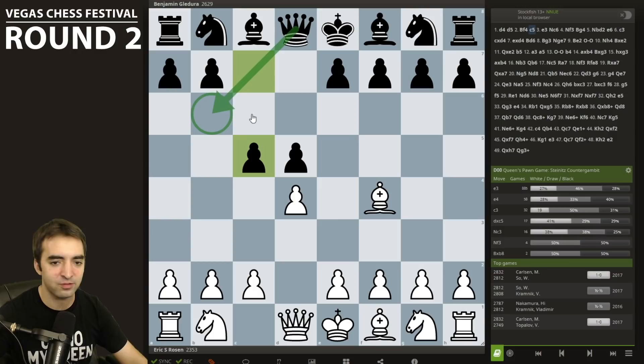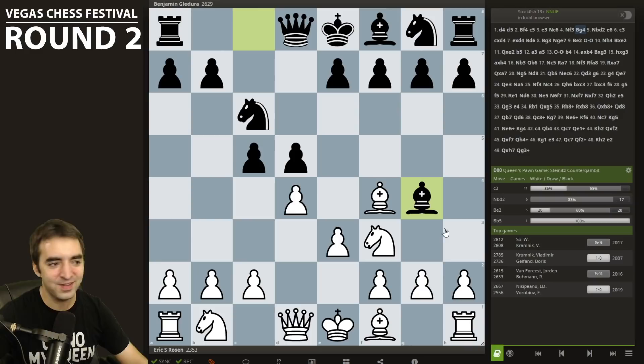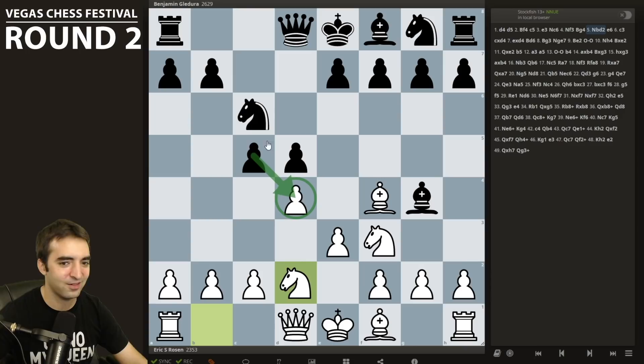I play e3, Nc6, Nf3, and then he goes for Bg4. Even though I'm a very regular London player and play a ton online, this is a position I don't encounter too often, just because the knight is usually on f6 by now. I still had some idea what to do, and the next move I play is actually kind of tricky — one of the main developing moves: Nbd2. After I played this move, I noticed it looks like Black can actually take a pawn on d4: takes, takes, and then the knight's pinned.